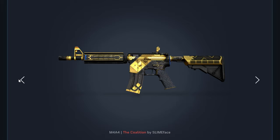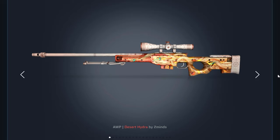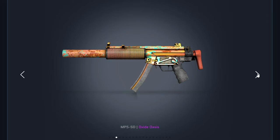For the Mirage Collection, we got the AWP Desert Hydra — this thing looks insane. We got the Desert Eagle Fennec Fox as well, and the MP5-SD Oxide Oasis. Apparently the Train Collection is the only one with two red and three pink tier skins; the rest only have one red and two pink tier.